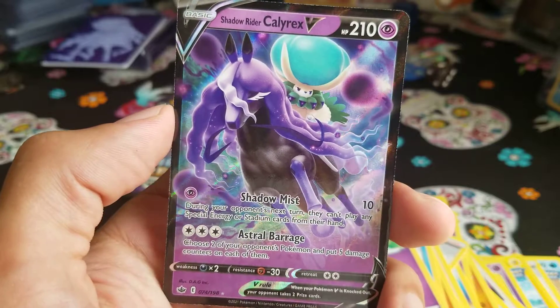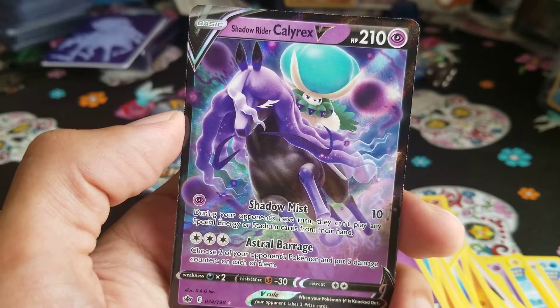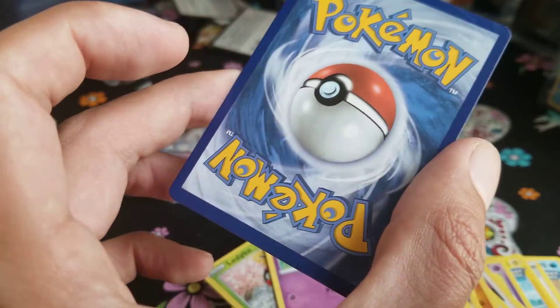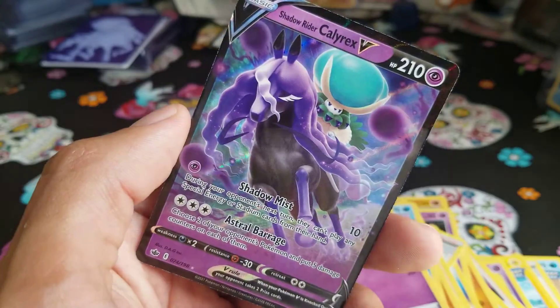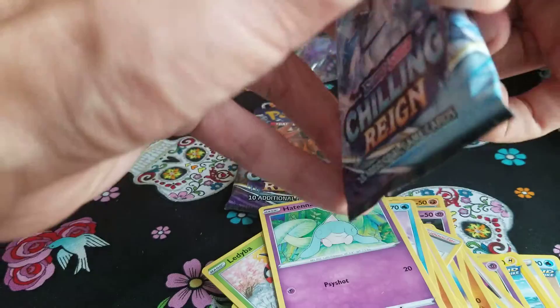Shadow Rider Calyrex regular V — look, there's like ghosts back here! Nice Ghost energy, we will take it. I'm trying to think of the other word for ghosts — 'Ephemeral' or something — I can't remember right now.